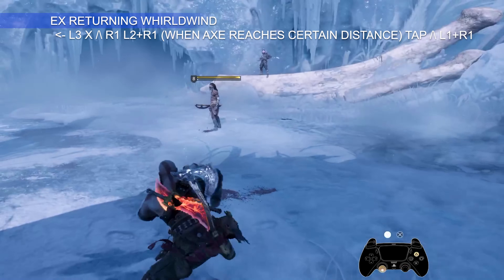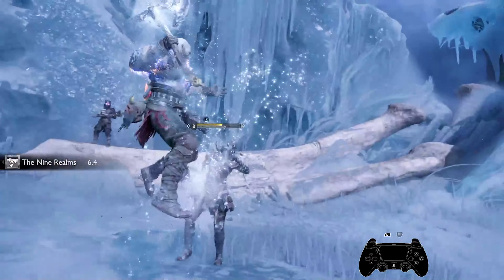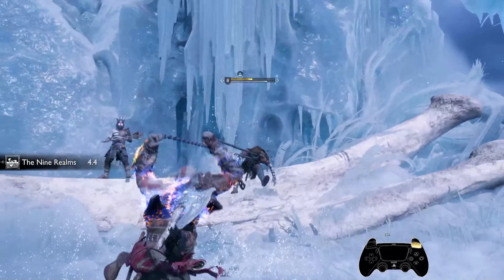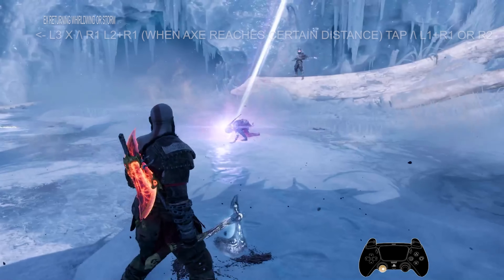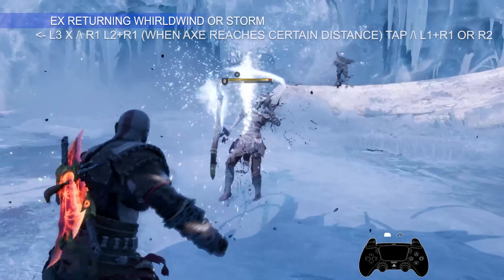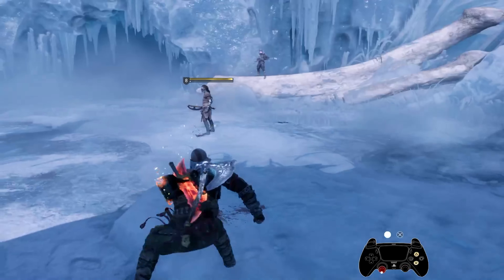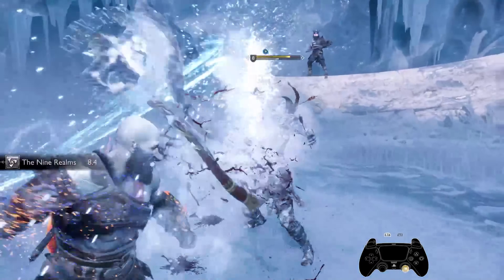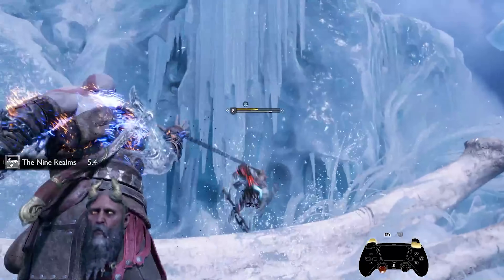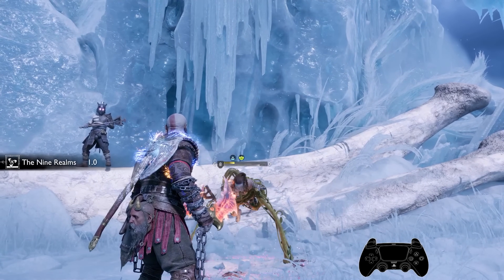These next two moves are techs I originally made up in God of War 2018 that I'm bringing back to Ragnarok. They're pretty sick but require a bit of timing. The inputs are: dodge, recall your axe, throw a punch, and just as the axe lands in your hands, do a heavy throw with L2 plus R2, followed by Triangle plus L1 and R1 when the axe reaches a certain distance.